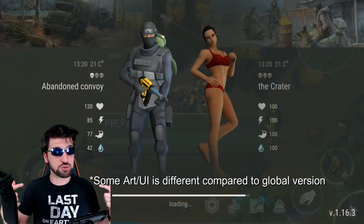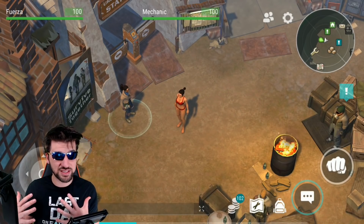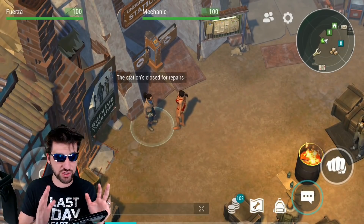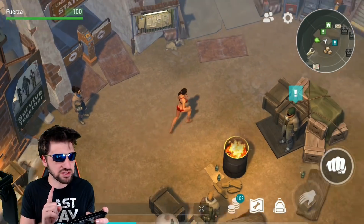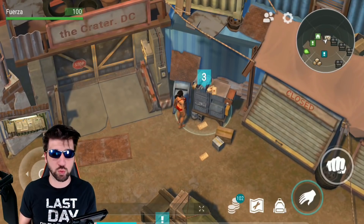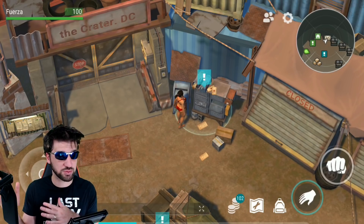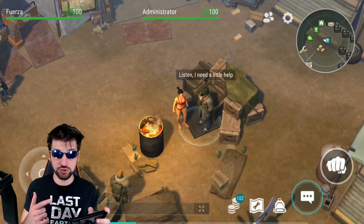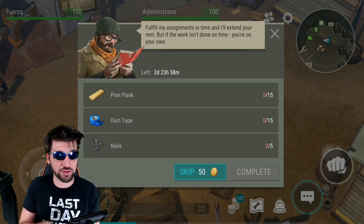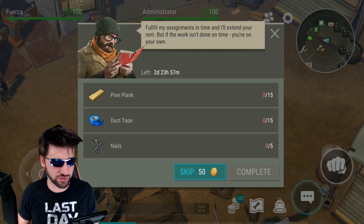Once you click it, it will send you to a new location — an NPC town similar to the one in Frostborn. A lot of these NPCs don't have a role yet, but the main things to know are: it has an inbox which gives you notes, rewards, and letters that communicate between your single player and multiplayer self; an administrator who gives you tasks — complete them and you get a stay in the nicer part of the crater, otherwise you get sent to the slums and have to work your way back.